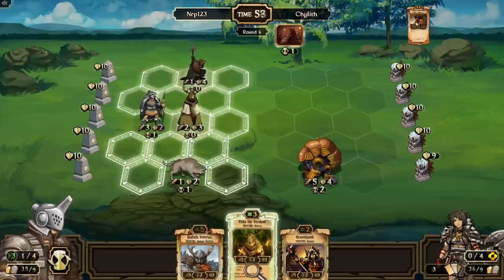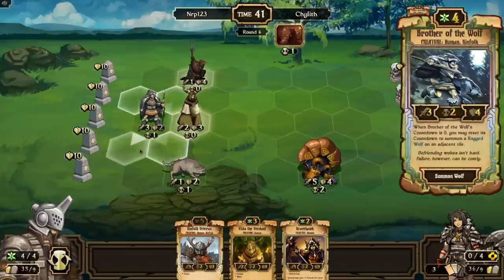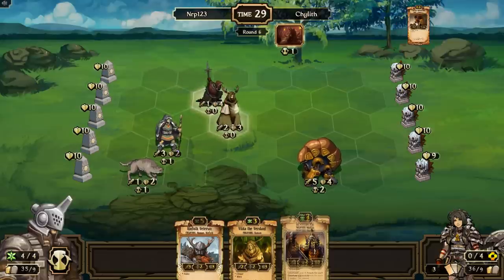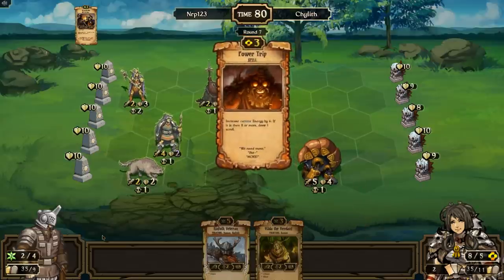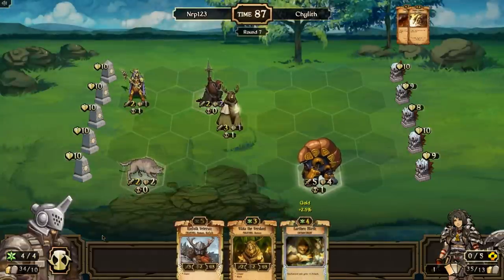I can't play a second Builda because it would destroy the existing one, so I'll play the Great Flock. I'm considering Rallies. I want to move creatures closer to the front because I may need the extra damage from Brother of the Wolf's three attack. I'll set up Gravehawk in the back and plan to use the Kinfolk Veteran next turn. Suddenly another Sudden Eruption — but luckily it did not kill the Rival, just the Brother Wolf.